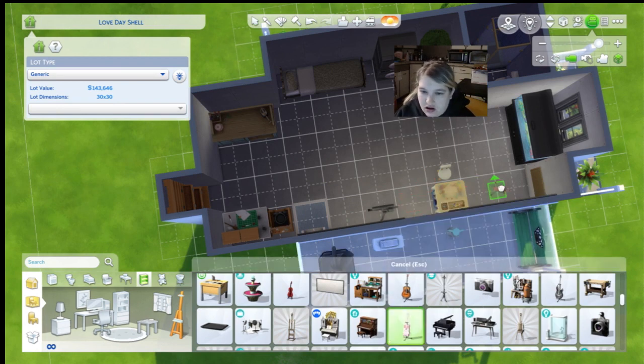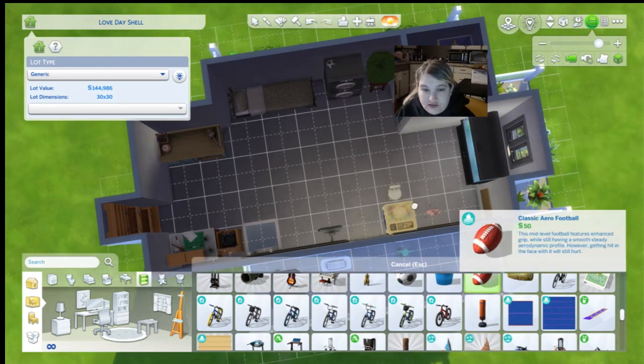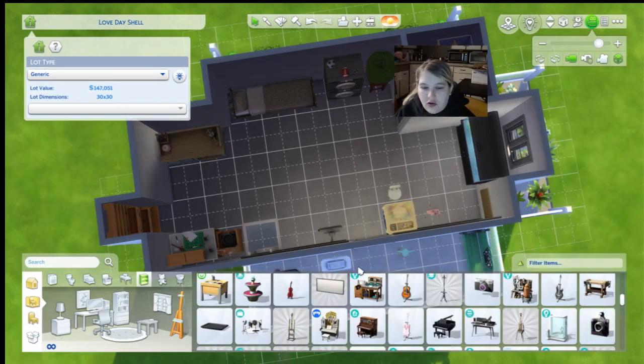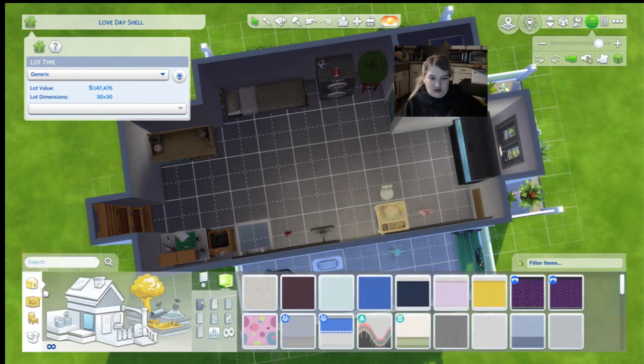Maybe an easel up here, or how about this gardening tool? They'll probably have an easel. And then over here will be this candle maker thing — that way while they're living on this lot they can make some money and gain skills. And then we'll add this, and a soccer ball up there, same with the football, and a camera. And one final touch will be this violin for kids. Now we just need to get wallpaper and flooring for this.